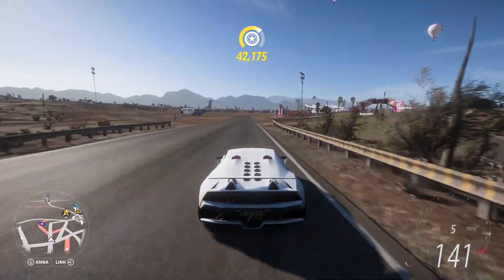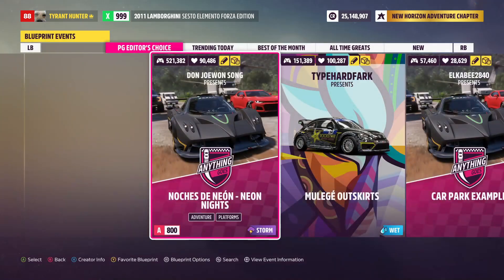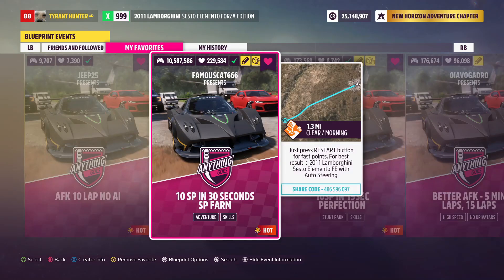Hopping straight into step number one, you're going to go ahead and hit your pause menu, scroll over to the creative hub, select the event lab, select event blueprints, and you're going to go ahead and search up the share code to this map right here. This blueprint is called '10SP in 30 seconds SP farm.'